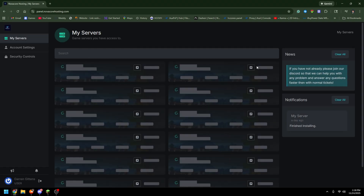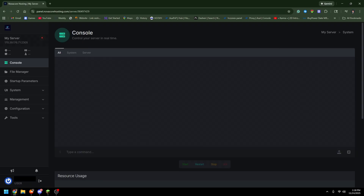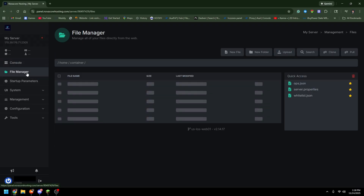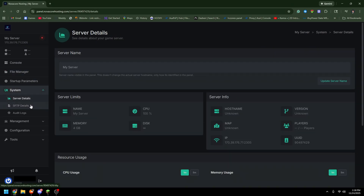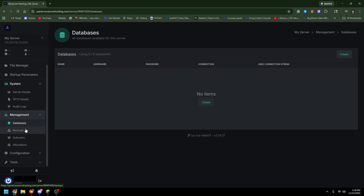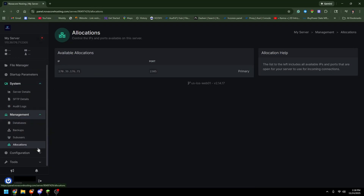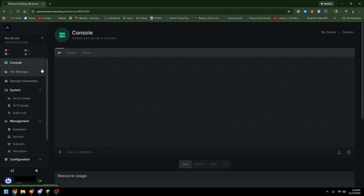Now let me go over to the game panel. This is how their panel looks when you buy a server. As you can see with my server, you have the console, file manager, startup parameters, system and server details, SFTP details, audit logs, management, database, backups, sub-users, allocations, and configuration — basically your entire server management in one place.